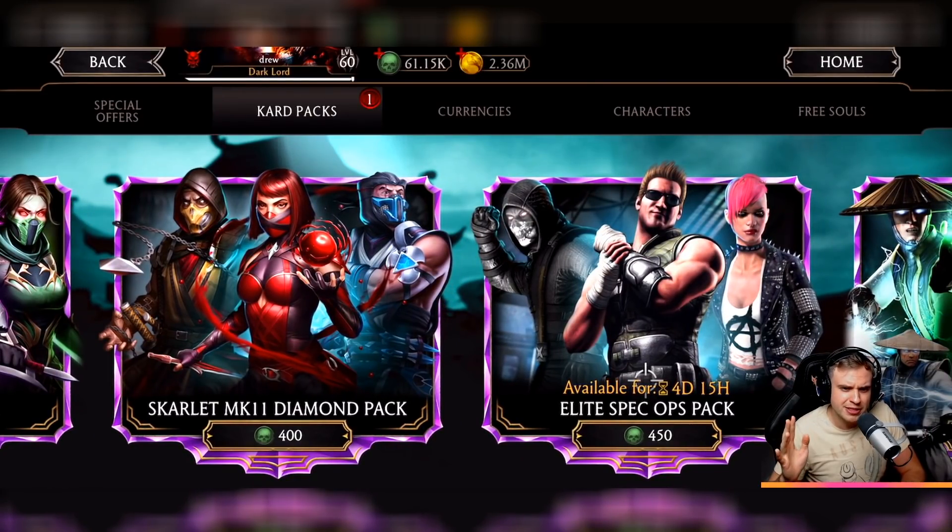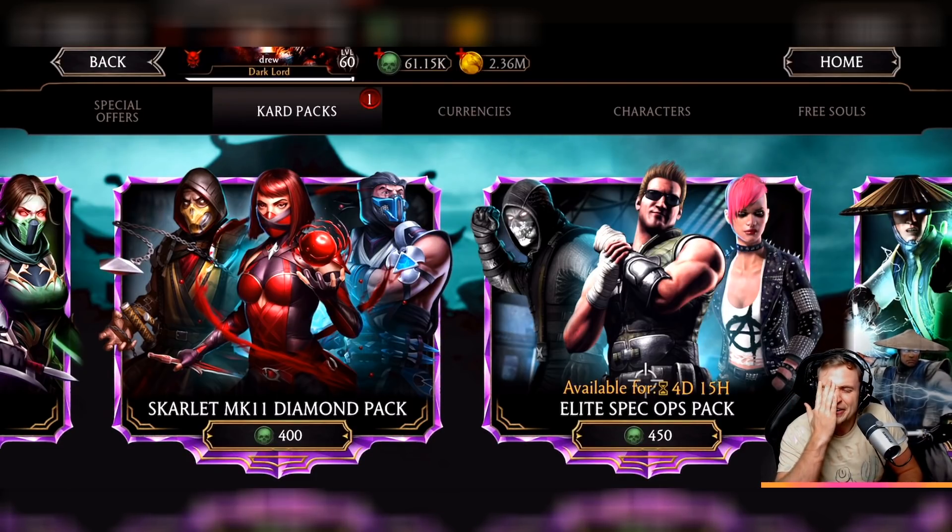Both of these packs have pretty similar drop chances for souls. The Elite Spec Ops pack has a higher drop chance for diamonds, but the Scarlet MK11 Diamond Pack is a bit cheaper. Which pack is better? The Elite Spec Ops pack is better overall, however the Scarlet MK11 Diamond Pack can drop challenge characters, while the Elite Spec Ops pack drops challenge or basic gold cards.